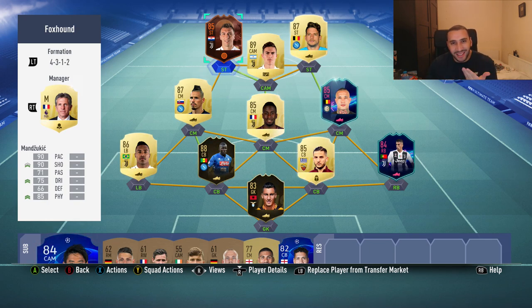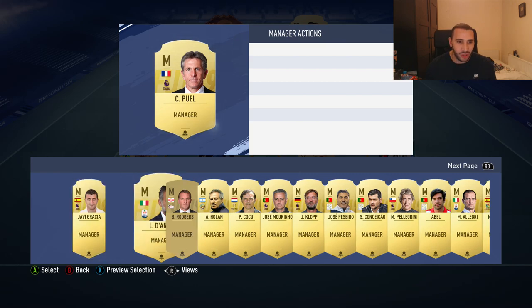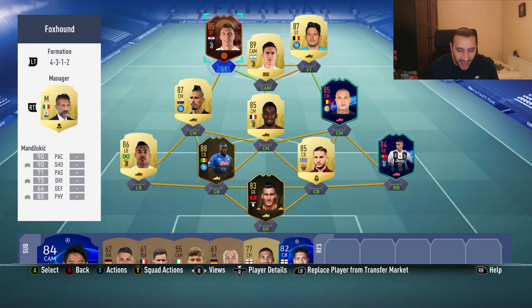I don't even know what EA are thinking — 90 pace Mandzukic! We need him on 10 chemistry, we need that shooting, we need everything boosted. 90 pace, 90 shooting — as if he wasn't dangerous enough, they've gone and given him 90 pace. His stats will change throughout the year, so don't just buy him for the 90 pace, but for now we are testing him out with that crazy pace. He is quite expensive right now because everyone knows how overpowered he is. His financials are going to be insane. 90 pace, 90 shooting, 71 passing, 75 dribbling, and 85 physical — that's why we put the Boxman chemistry style, just to boost his shooting, dribbling, and physical a little bit more.